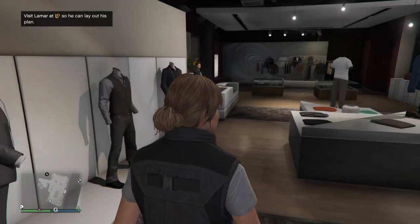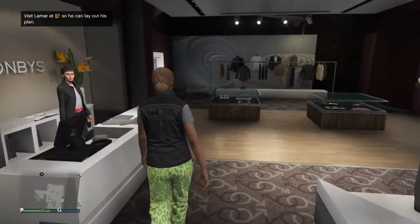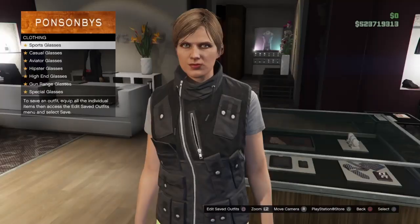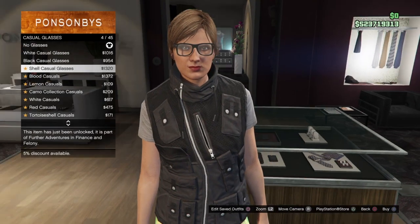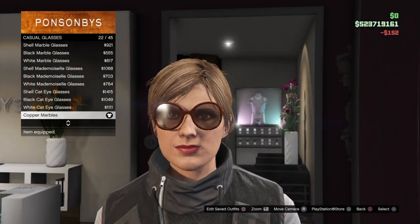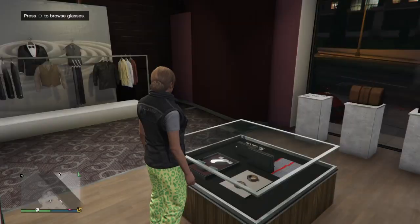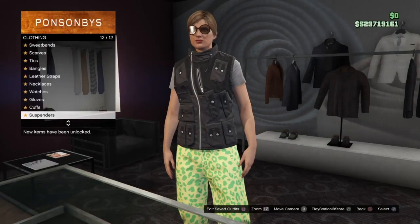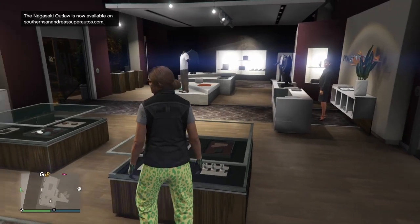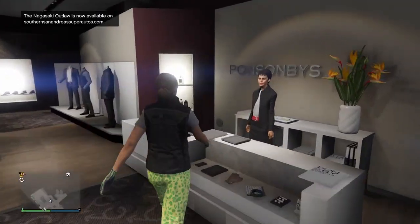Go ahead and equip the deluxe midnight combat boots then back out. Make your way over to the accessory section, go to the glasses section - this is optional and is going to be for the checkerboard glasses. Go to casual glasses and go down to number 22 which should be the copper marbles. Equip those, then make your way over to the gloves section and go down to number four which would be the light woodland tactical gloves and equip them.